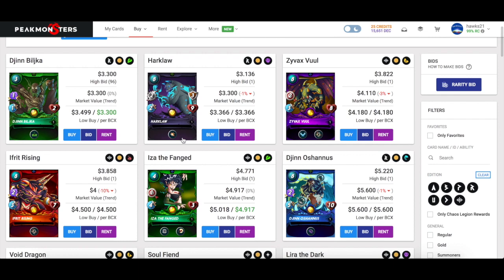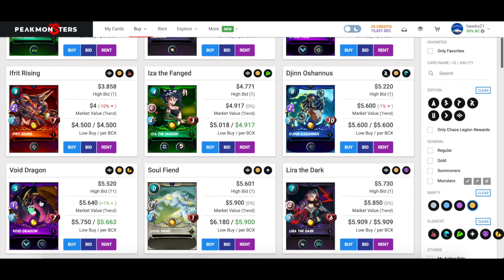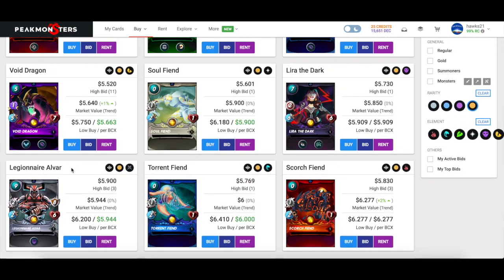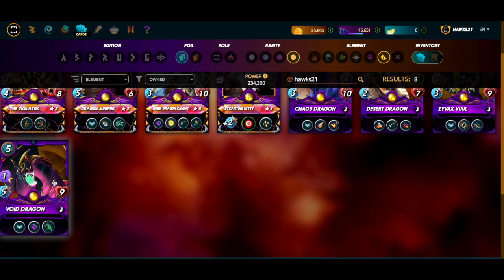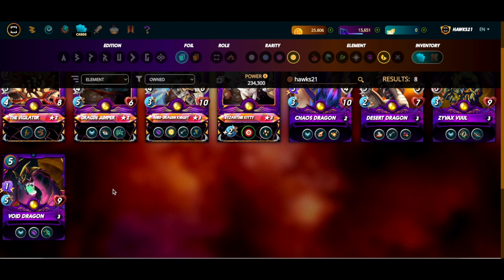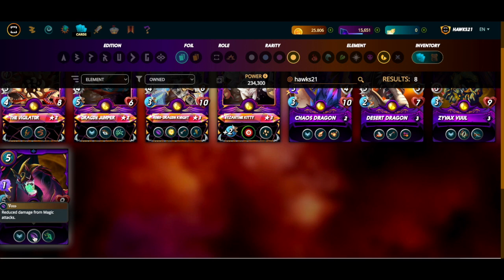Back to Void Dragon — it's around the fourth least expensive Chaos Legion legendary. I recently maxed it out for gold league, though I bought it around six per BCX. I bought about five of them recently to max it out using the Thunderbird sale capital. When I play dragon, my only dragon summoner is Kitty, so when I go dragon I'm going speed. I originally overlooked Void Dragon because of the one attack.